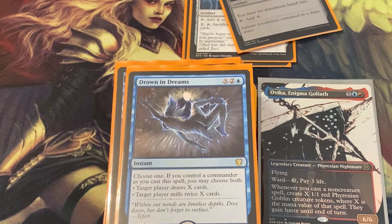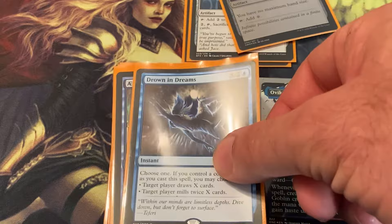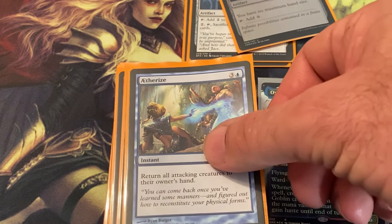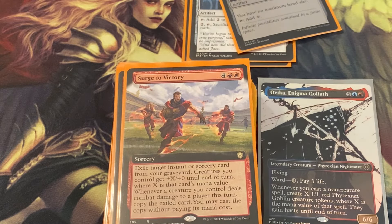Drown in Dreams — choose one, or if you control a commander choose both: target player draws X cards, or target player mills twice X cards. Etherize for more protection. Search for Victory — two red and four colorless — exile target instant or sorcery card from your graveyard, creatures you control get an extra combat this turn based on the exiled card's mana value.